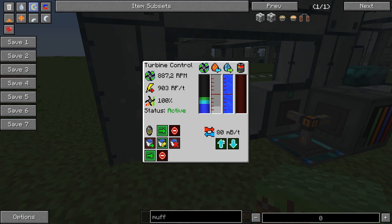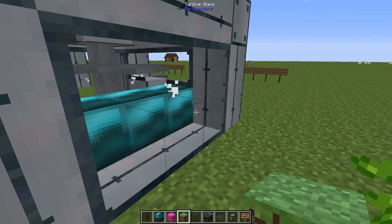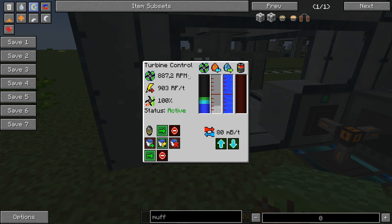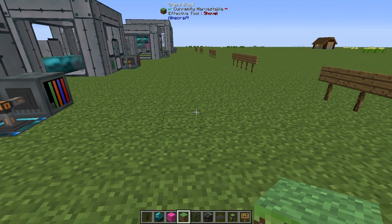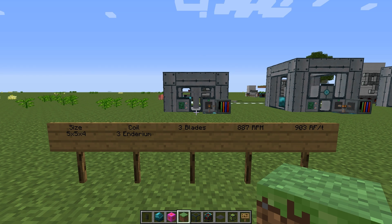Another thing you might notice is that I've limited the flow rate. The boiler outputs 80 millibuckets and it's perfectly balanced, so why limit it? Well, it seems like the steam comes in bursts. By limiting the flow, the RPM are more steady, and it seems like the RF output is slightly higher — or at least more stable. So it's easier to see where it settles if we're looking for a sweet spot. This setup is quite efficient; we're almost at 900 RPM and getting great output.